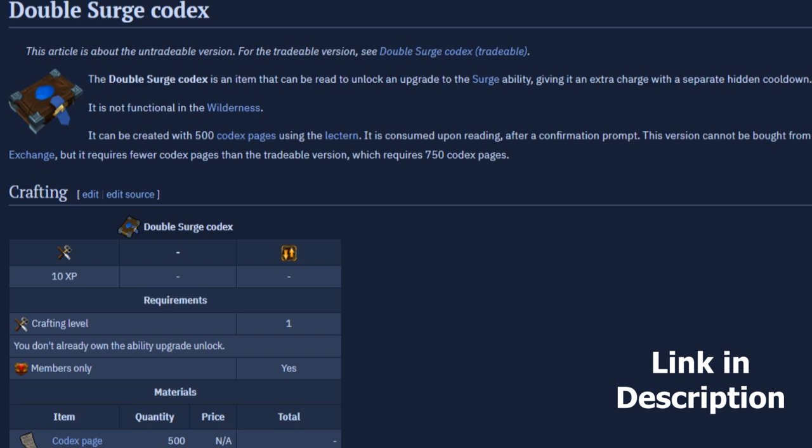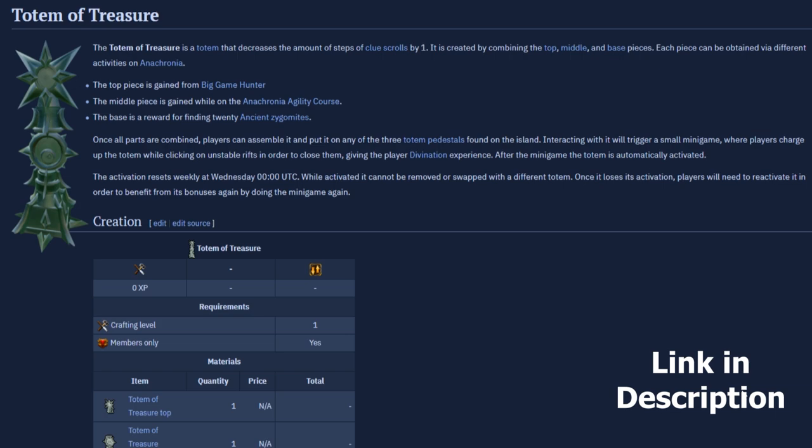Two things in my setup I can't physically show. One is Double Surge. You can get a Double Surge codex from Anachronia's agility course or you can purchase it — it is around 50 mil though, so it is quite expensive. You can spend about five hours doing the agility course with MOBA and Bladed Dive and get one yourself, spending 500 codex pages. Personally I think it's an amazing item and those five hours are 100% worth it if you do a lot of clues, PBM, and other useful things that need the mobility.